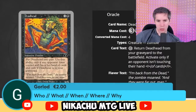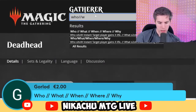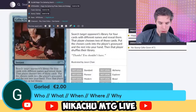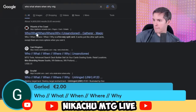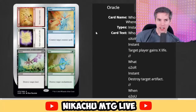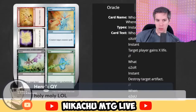We got Who, What, When, Where, and Why — is this a multi-split card? It's a super split card — they got four cards on a split card, and one of those cards is a split card itself. This is ridiculous. When: blue, two generic — counter target creature spell. Why: green, one generic — destroy target enchantment. Where: black, three generic — destroy target land at instant speed! Who: white, X — target player gains X life. What: red, three generic — destroy target artifact. This card is absolutely broken — it can do everything.